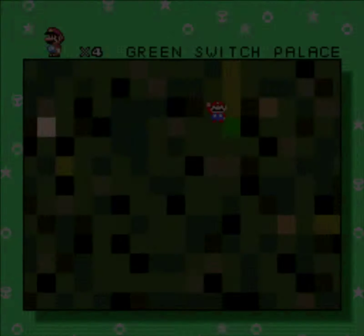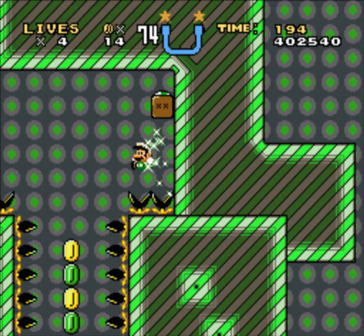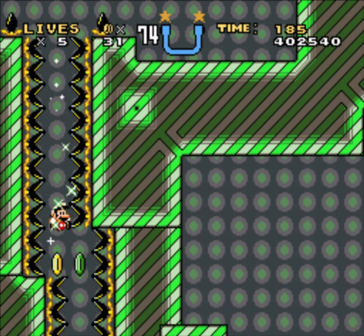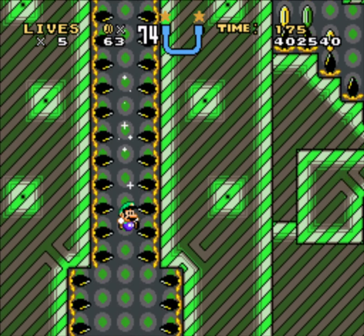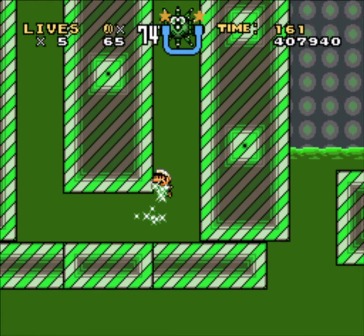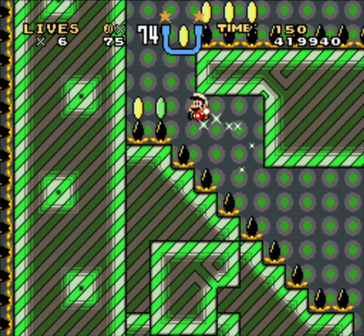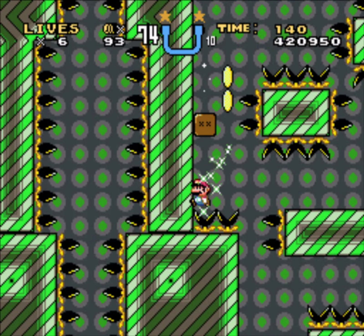Oh hey, nice. There are green coins in here — okay, good, everything's fine. That's really cute to me, because it's the green switch palace. While the yellow switch palace had yellow coins and yellow coins — and I do mean that. Go look again at the coins in the yellow switch palace and you'll see what I'm referring to when I say yellow and yellow, if you didn't notice it already.